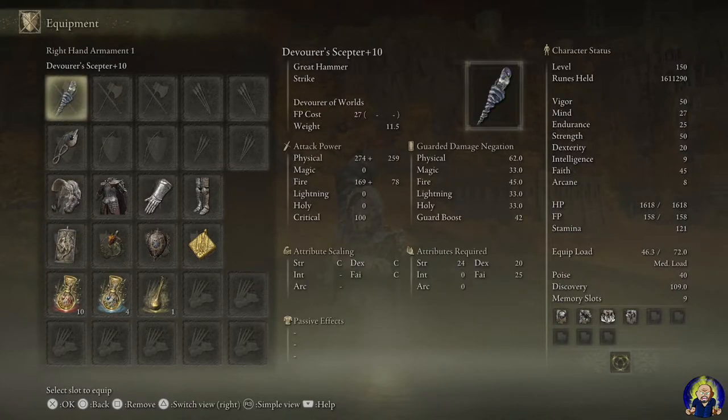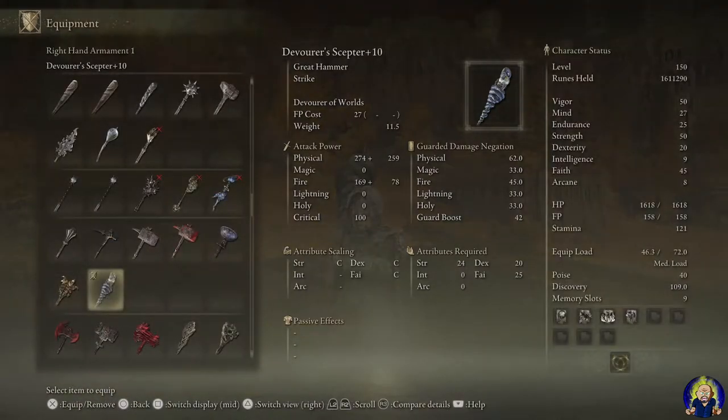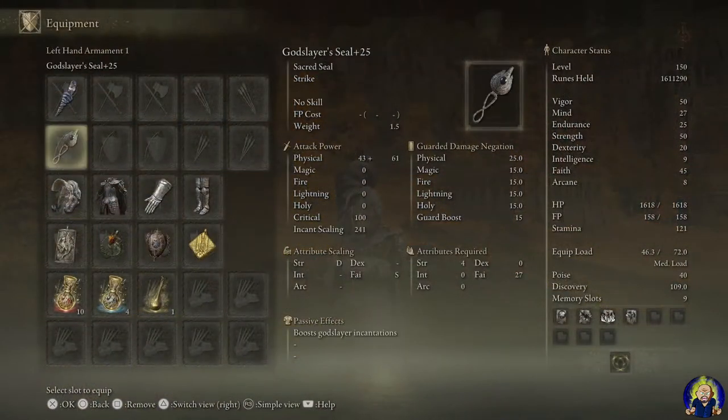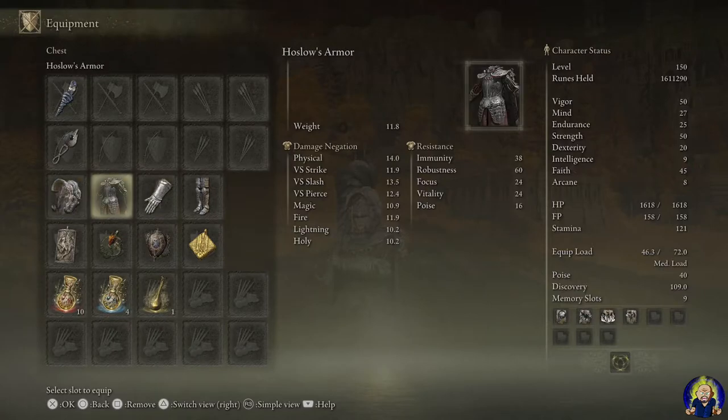The Devourer's Scepter is what it's called. Its unique skill is 'Devourer of Worlds' — you charge the scepter with magic and strike it against the ground to steal the HP of all nearby enemies. So it's a nice life steal. We have the Godslayer's Seal to boost the incantations with black flame like I said.